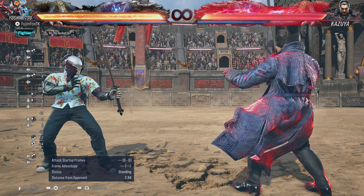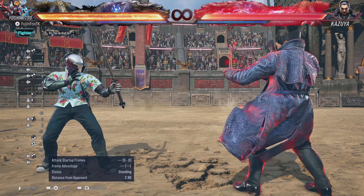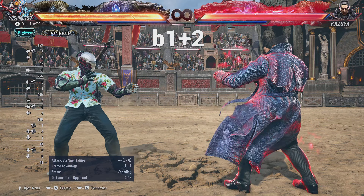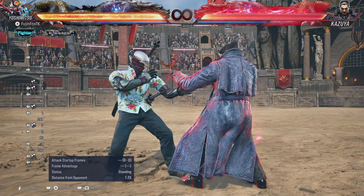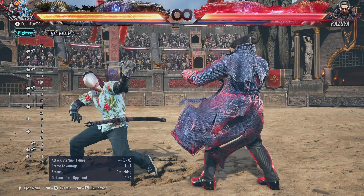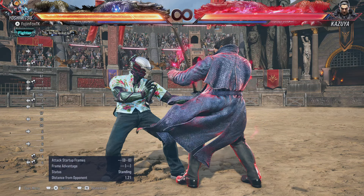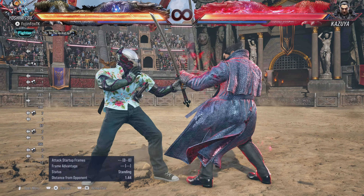Let's talk about how to get into No Sword Stance. You can do a manual transition with Back + 1+2. This is not the fastest thing in the world, however it does go into a crouching state — you can see you're crouching at the bottom. You can duck highs with this and do cheeky things like ducking a high and waking up with Flash.